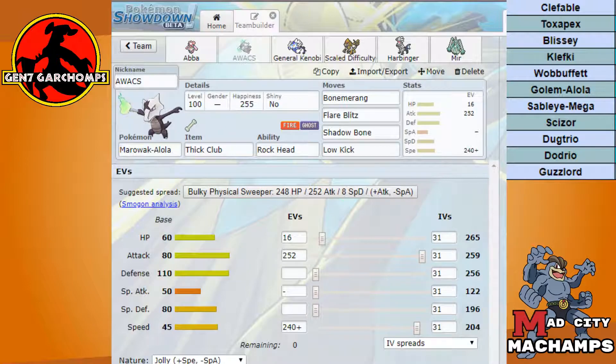We're also going to be running Alola Marowak again — it's too good not to run against his team. We're running Bone Rush mainly for coverage against Klefki if he's got the Fire resist berry, and also for Toxapex. We can even break a Sash with that. Flare Blitz is going to kill or maim literally anything on his team, Shadowbone is there to OHKO Wobbuffet, and Low Kick is there for Guzzlord.